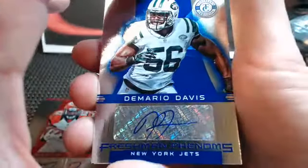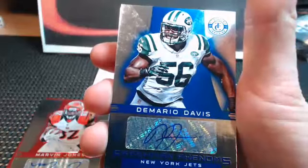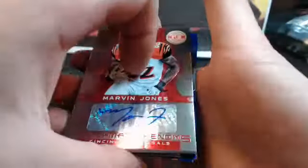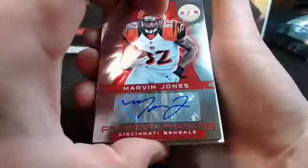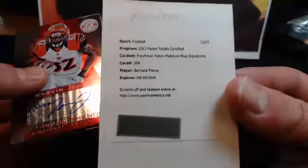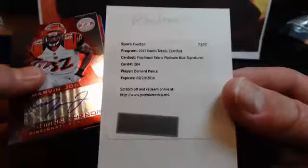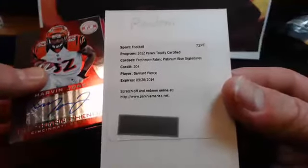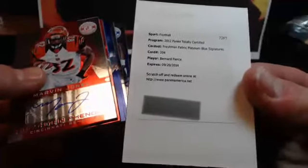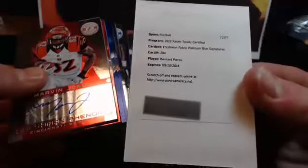T-Fig, we thought we would let you pick from the randoms first since you went hitless. These are Bomber cards so we'd suggest the Platinum Blue Bernard Pierce Freshman Fabric for you - get you a decent one right there. Manny, just want to make sure you're cool with that. He's like 'Jesus' about our ridiculous action the way we just went off when we saw that card.